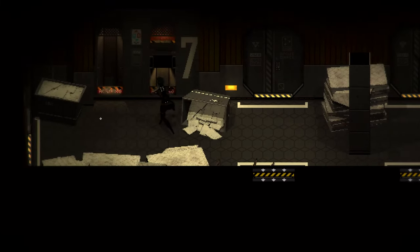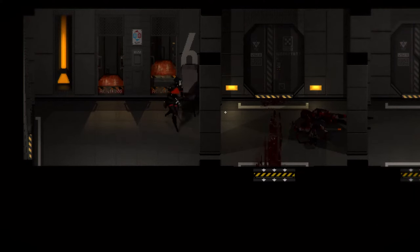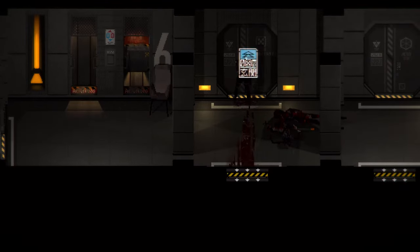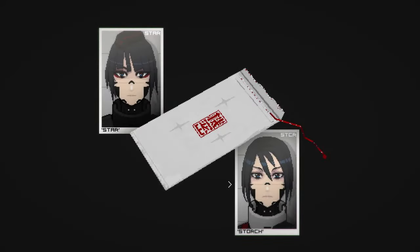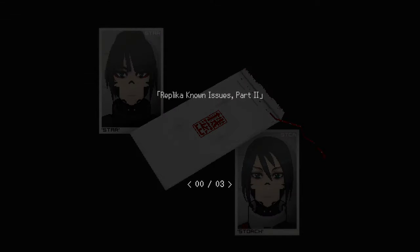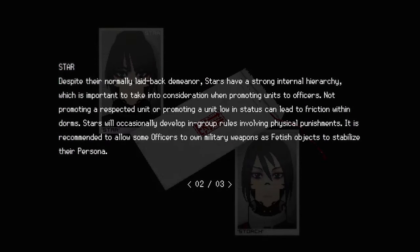Let's head down on the Paternoster, go to the workshop. Replica Known Issues Part 2 — that's the same beginning as the other one. The Star: despite their normally laid-back demeanor, Stars have a strong internal hierarchy, which is important to take into consideration when promoting units to officers.